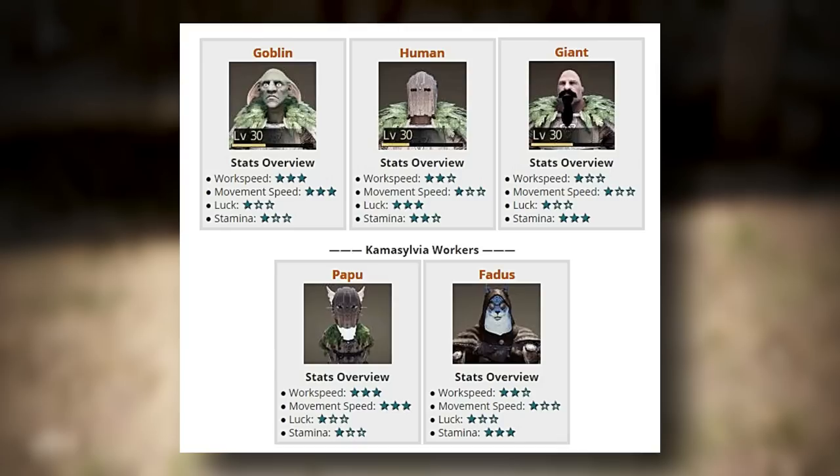Now let's look at the different races available for workers. You have goblins, humans, giants, papu, and fetus. Goblins and papus are the quickest — they have the highest work speed and movement speed, but the lowest luck and stamina. Humans have decent work speed, low movement speed, very high luck, and decent stamina. Giants have the lowest work speed and movement speed and luck, but really high stamina. Because of their low stats but high stamina, giants are the best suited for farms.